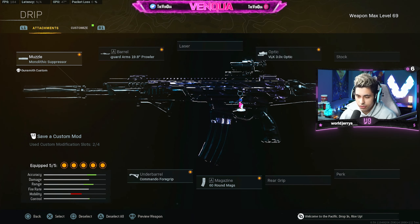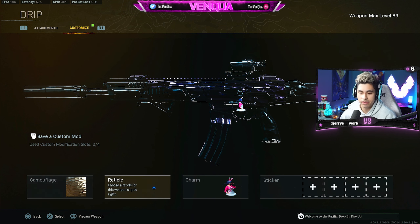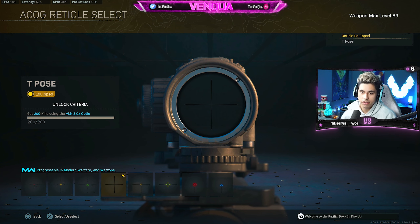Nothing too crazy going on here — any of the Modern Warfare ARs are going to have this exact same setup, but I thought I'd throw it in here in case anyone didn't know. We got the Monolithic Suppressor, 19.8 barrel, Commando Foregrip, 60-round mag, and the VLK optic. As always, if you're using the VLK optic, throw that T-pose reticle on — it's the best reticle in the game, hands down.